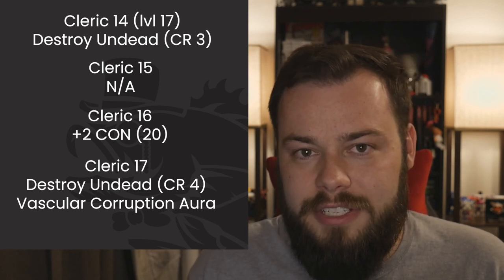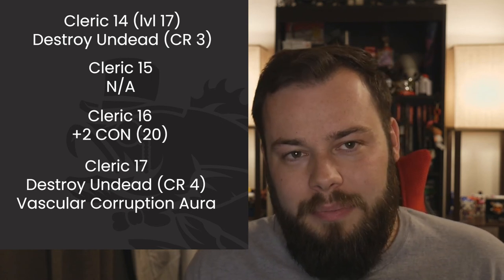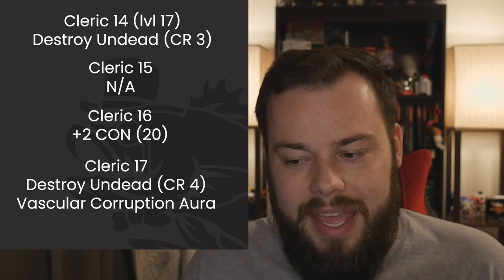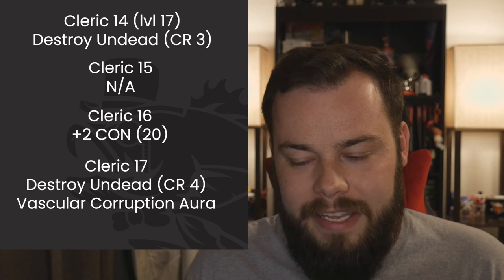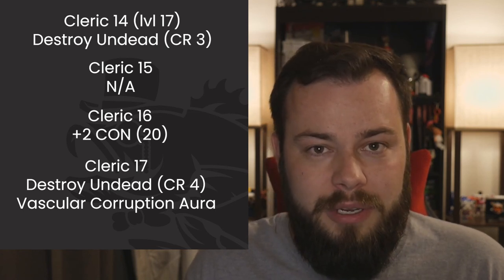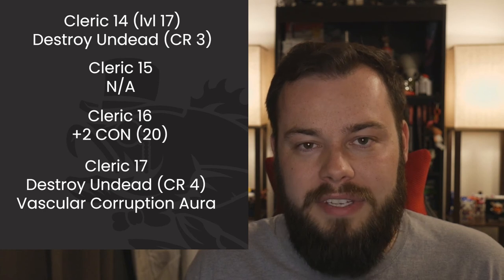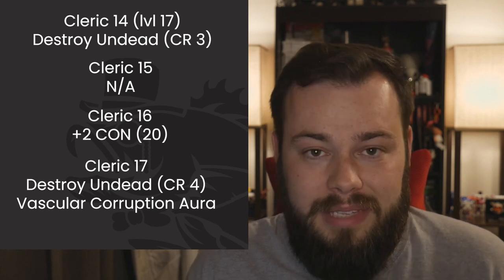I didn't want to miss Vascular Corruption Aura — it really does feel like a capstone. I also really wanted the three Druid levels for help in the early-to-mid levels, and I think it's worth skipping Divine Intervention for that. The three Druid levels and the overall build feel very worth it to me, but let me know what you think in the comments below.